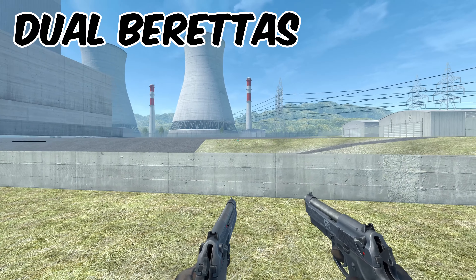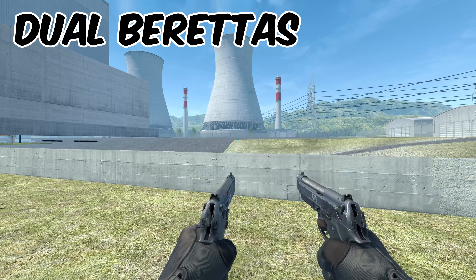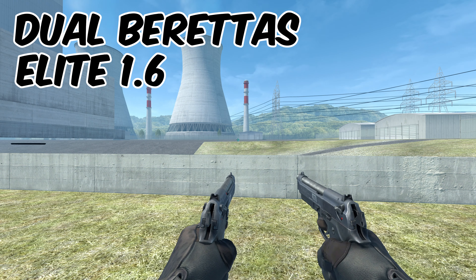Next up is going to be our Dualies. As you know these are pretty overpowered right now, especially in pistol rounds. Our pick for the skin is going to be the Elite 1.6 — if you've been playing CS long enough you'll remember these from Counter-Strike 1.6. This skin is nearly free, it only costs around seven cents.